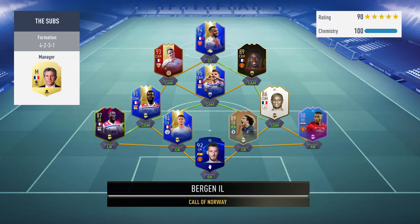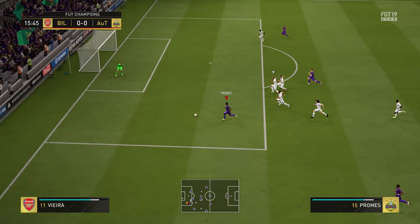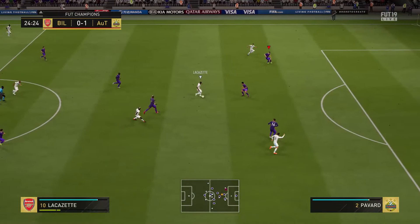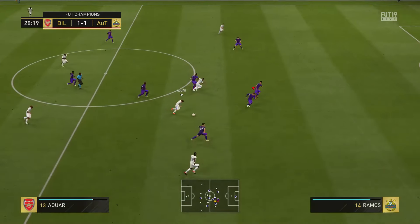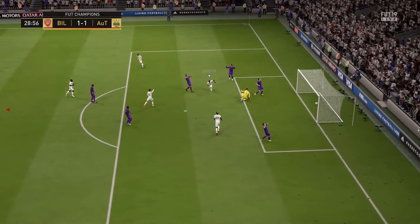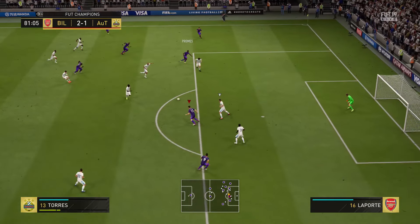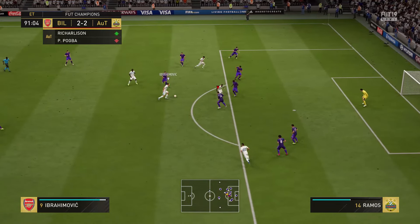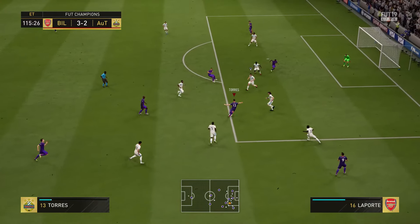Now let's get into our last 10 weekend league games. First up against a good team. In the 15th minute I was able to break him down — look at the strike from Promise, but unfortunately it didn't go in. So Lozano was able to put it in after. But my opponent wanted to win and turned the game in only a few minutes. In the 82nd minute Torres gets the equalizer.